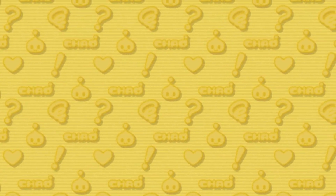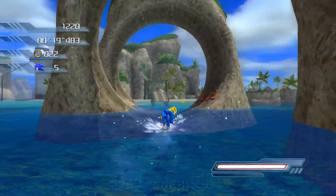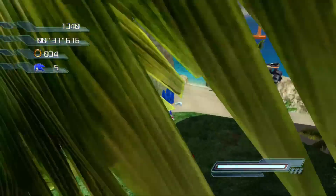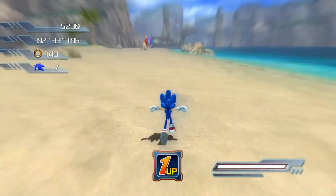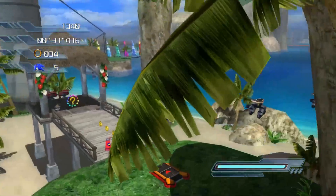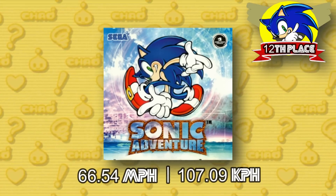You might be expecting the next one — it's Sonic the Hedgehog 2006. By using our ring counting method and having Sonic run through a Mach Speed section, we're able to figure out that Sonic runs at 63.1 miles per hour during these Mach Speed sections. Other than that, Sonic just moves so slow in this game, it's actually unreal. Following 06 is Sonic Adventure — using the same stair measurements as Sonic Adventure 2, we're able to calculate that Sonic runs at 66.54 miles per hour, just barely edging out Sonic 06 by under 2 miles per hour.